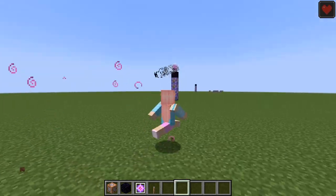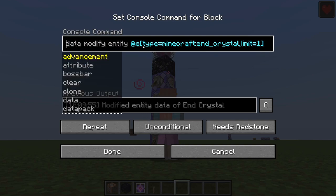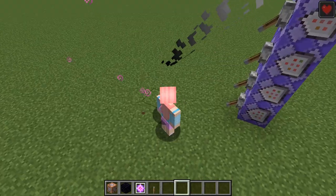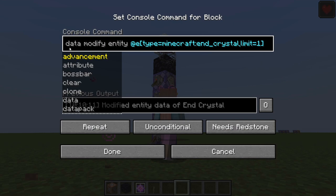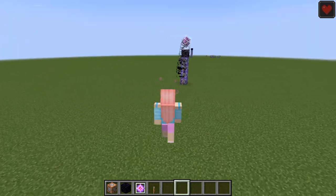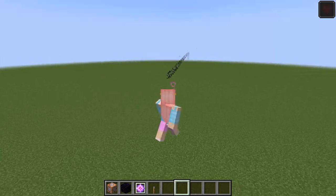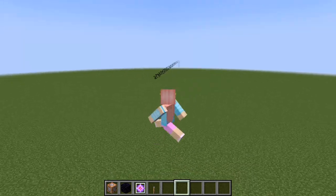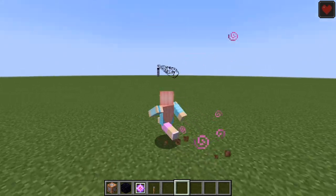With @p, whoever is closest gets the effect. But if you change it to yourself, then you'll become the next ender dragon on your server. You might have to adjust for how the server handles the data command, but other than that it works in single player. If I go about 100 blocks away, everything stops — the beam just stays there. But once you come back within the distance, you get reconnected to the beam and start receiving regeneration again.